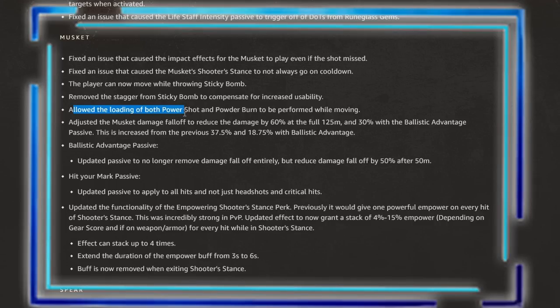They allowed loading of both power shot and powder burn to be performed while moving, which is a big buff. They also adjusted the damage falloff to reduce damage by 60% at the full 125-meter range and 30% with the ballistic advantage passive. This is increased from the previous 37.5% and 18.75% with ballistic advantage. These are huge damage falloff numbers that could help a lot with musket in OPR — definitely the right direction, making damage falloff numbers increase.